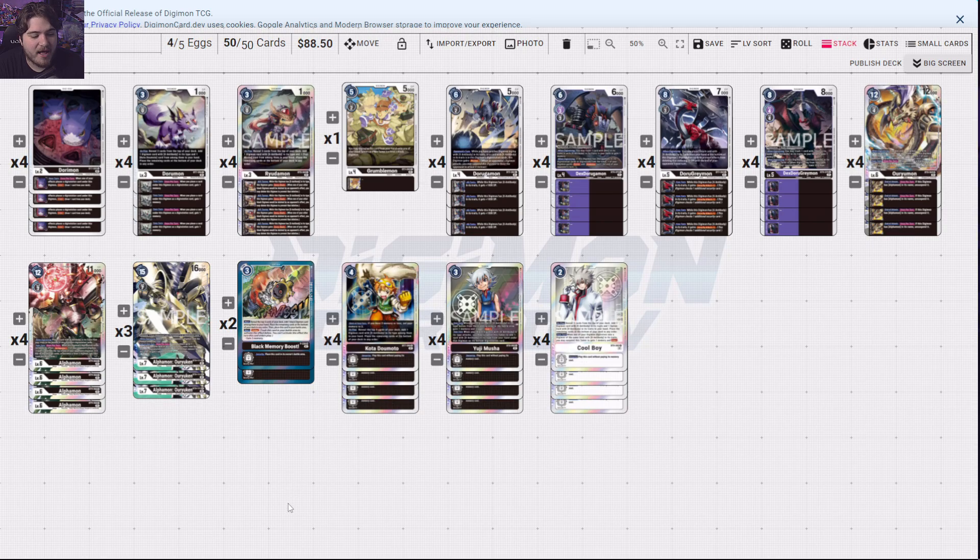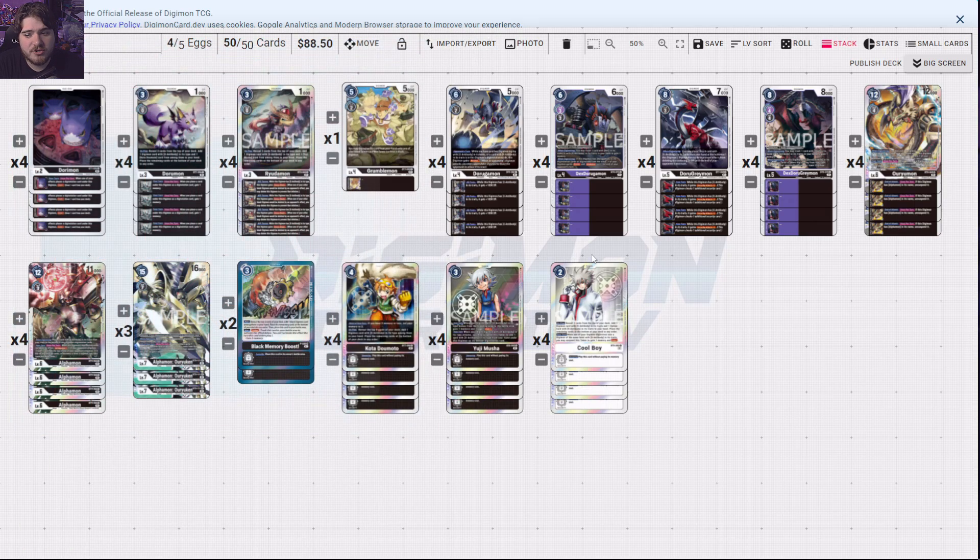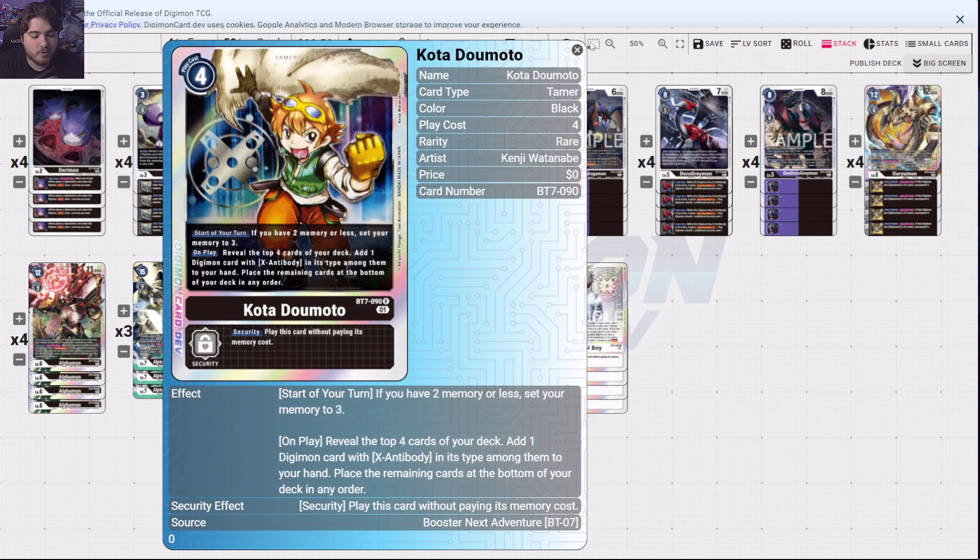Next deck we're going to talk about is X Antibody Alphamon, or Or-You-Can Mode. This deck is an OTK strategy. The new boss Digimon in X Antibody digivolves for three on top of Alphamon or Or-You-Can Mon. On digivolve, delete all your opponent's Digimon with the highest play cost — you get the board wipe, usually their biggest threat. Then, end of turn, once per turn, you may return up to seven non-Digi-Egg cards with X Antibody in its traits from this Digi-Evolution card to the bottom of its owner's deck in any order, gaining one memory for each returned.